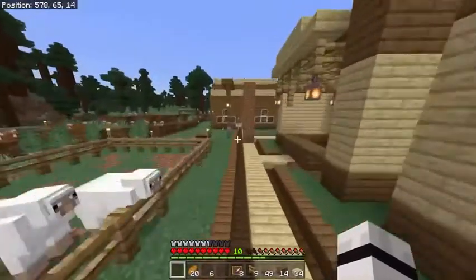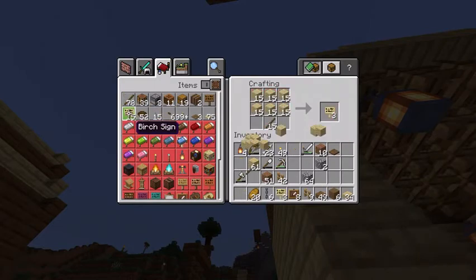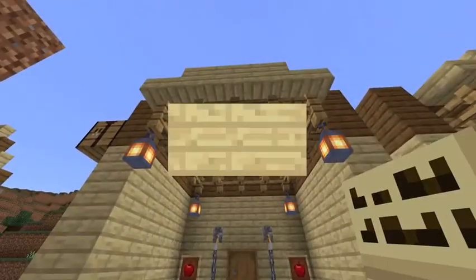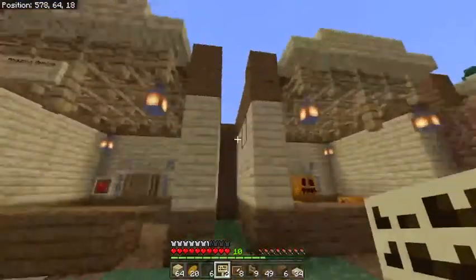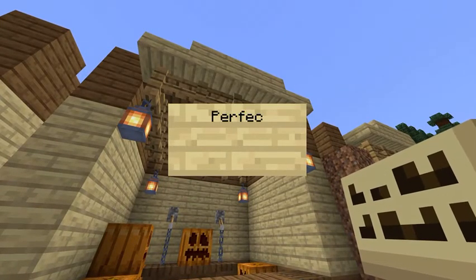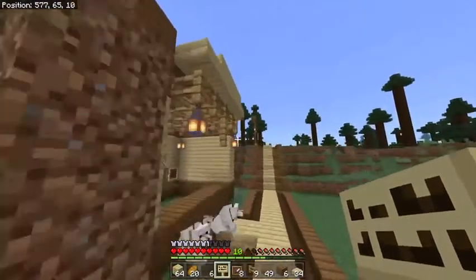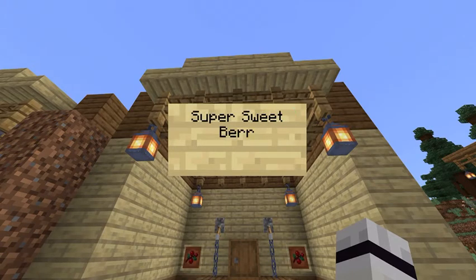Right, now for the names of these stands — we've got three signs. Let's put the names down. First one: Amazing Apples. Perfect. Next: Pumpkins. And finally: Super Sweet Berries.